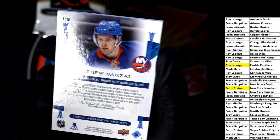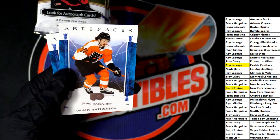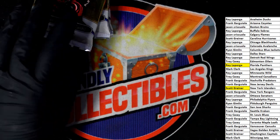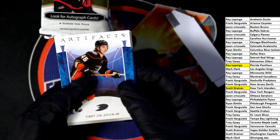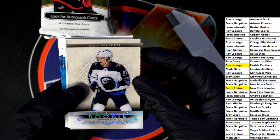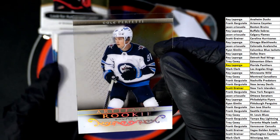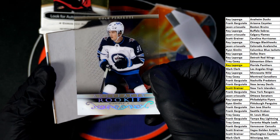Artifacts — game used hockey memorabilia. That's a really good card. Look at this — another great rookie card to have here. Winnipeg. Mark — sweet. Rookie right there.